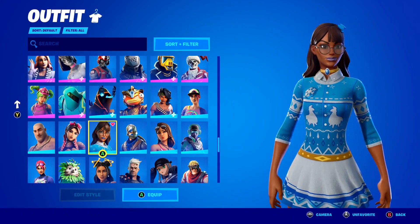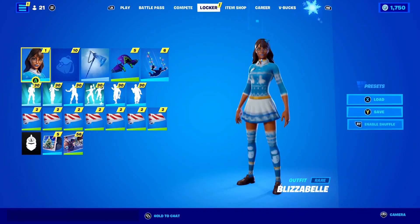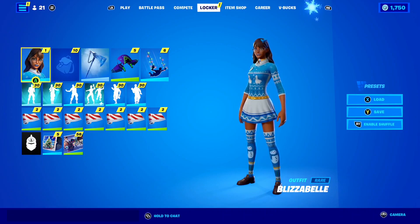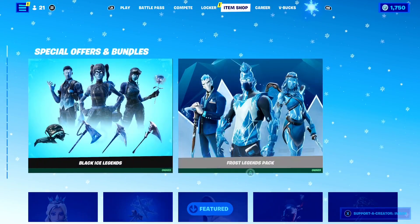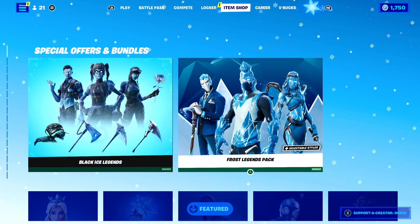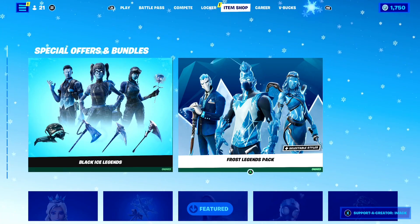That's what I did — I signed into my Epic Games account on a PC, and when I went back to console, the skin was there on my Fortnite account. So the first best thing to do is ask to borrow someone's PC, sign in quickly, and get the Blizzabelle skin for free.